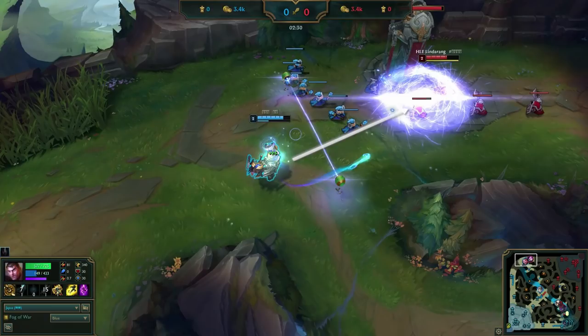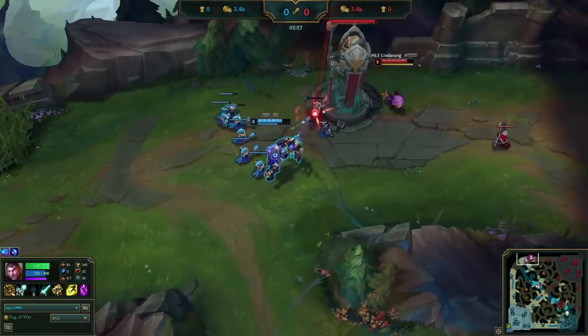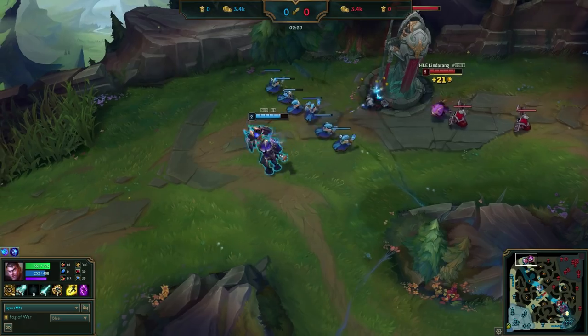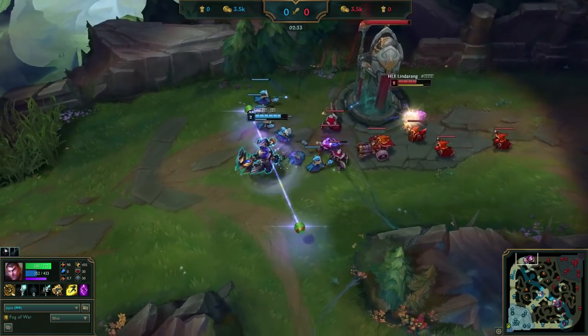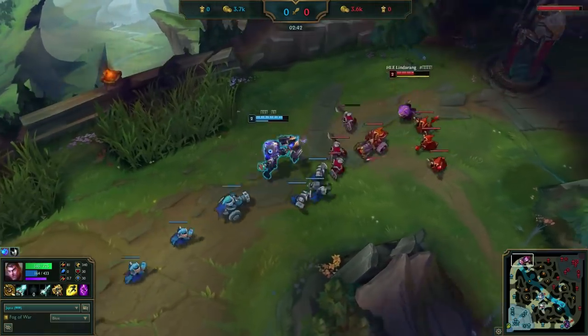This may seem fairly basic, but the discipline here is essential. When going for harass that costs a sizable amount of mana like it does for Jace, you only want to fire it when you have the highest possible chance of landing your skillshot. Waiting for Kennen to push up to get that caster was essential. Jace then correctly positions further from the tower than the top half of the lane, allowing him to land an auto and get out of tower range.